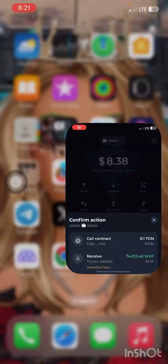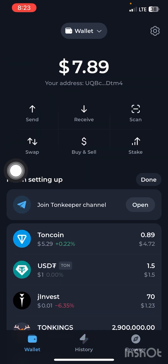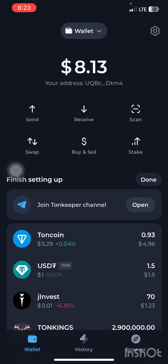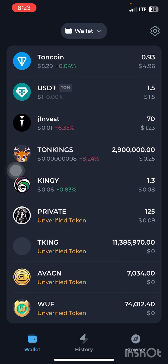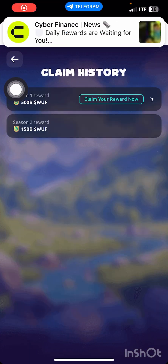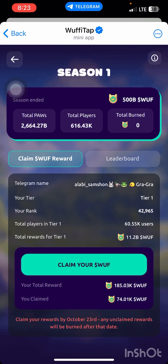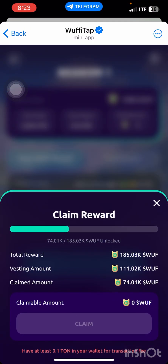Let's head over to my TON Keeper wallet to verify it arrived. It's still loading — let me refresh. Here is the Woofy token right here: 74,000 — 74k Woofy token is now in the wallet. Heading back and refreshing the claim page, you can see my claimed amount shows 74k Woofy successfully claimed.